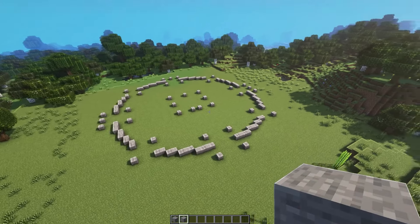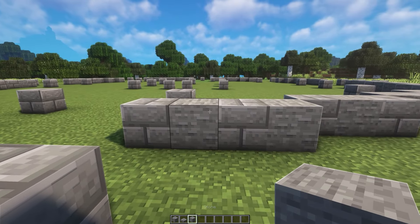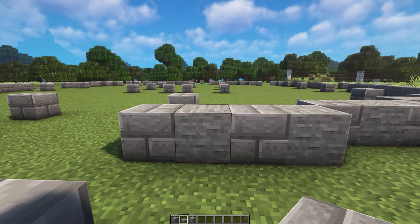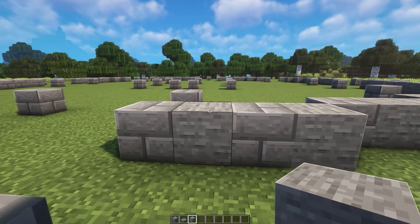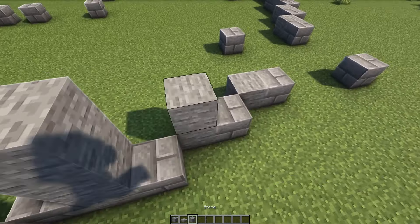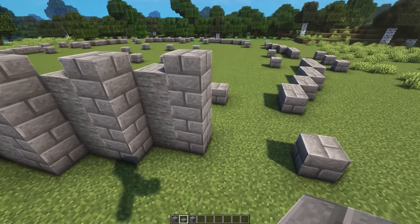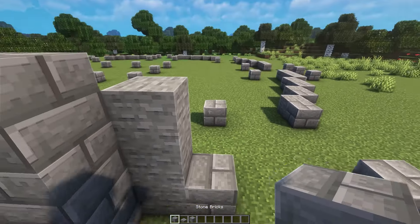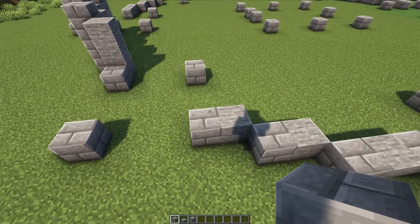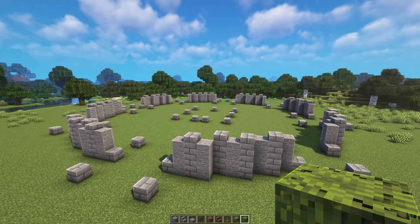Now we're going to go ahead and raise up all of the walls to the correct heights. For this, you're going to need a bunch of stone, a bunch of stone bricks, and also a couple of stone brick slabs. Everything on the walls here, except for the actual pillar blocks for the buildings themselves, all of these blocks are going to be three blocks high, so we're adding an additional two blocks on top of this layer. And then as we get to the stone brick blocks, we're going to be placing a stone brick slab on top of all of them. We're going to be doing this to every single wall section, making sure to raise everything up. With all of our walls done, we should have something looking like this.